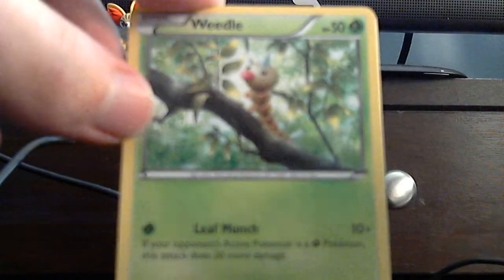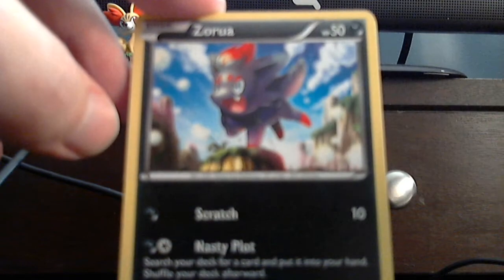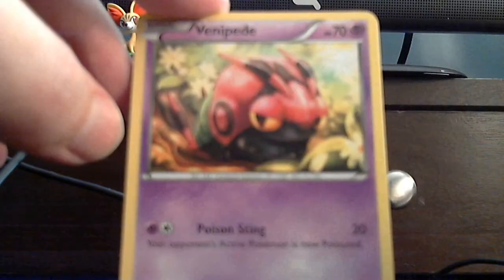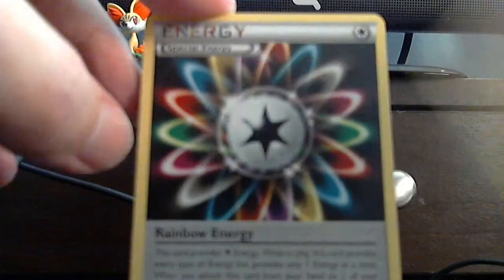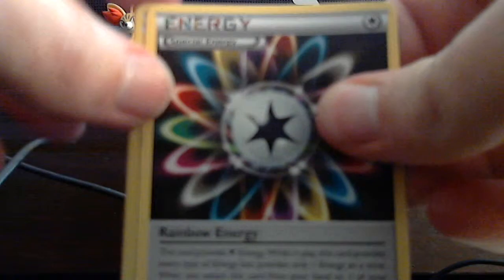Pikachu, Darkness Energy, Weedle, Zora, Gunk of Venipede. The uncommons are Mr. Mine, Gerder, Rainbow Energy. And the reverse foil is Baidu, and the rare is Xerneust. Not bad, I guess. Xerneust and the Rainbow are nice. I think that makes up the pack right there, give or take a few dollars.